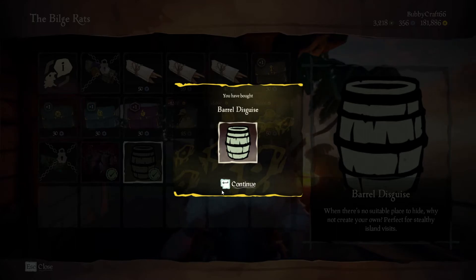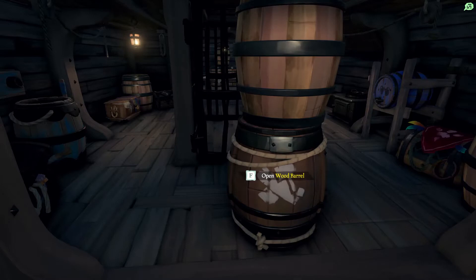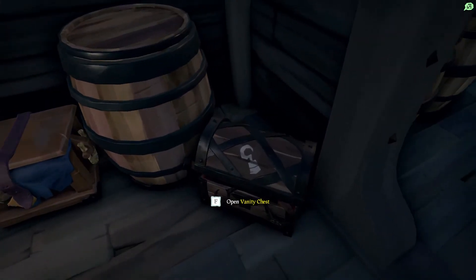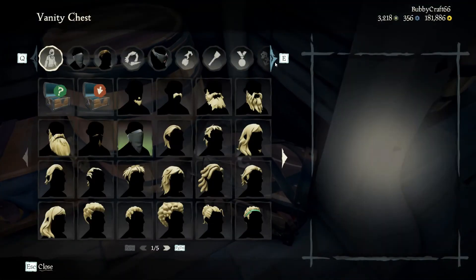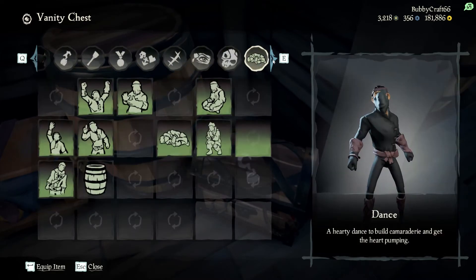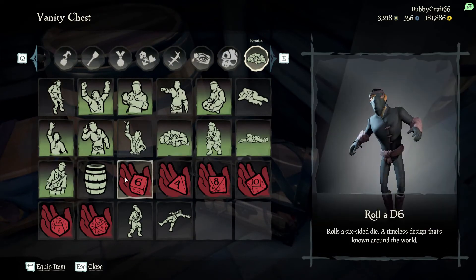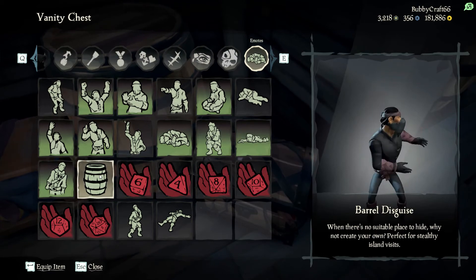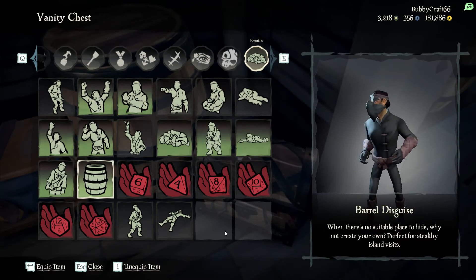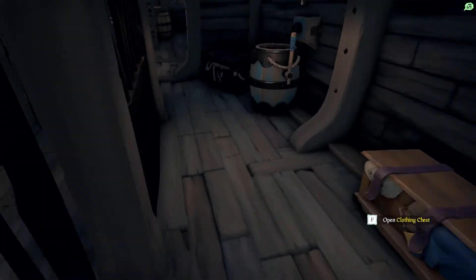Come back when you're buying the grog and I'm going to show you what that looks like when you use it. Once you have the barrel emote purchased, come over to your vanity chest anywhere on the ship — I'm on a brigantine so it happens to be over here where you just saw me go. Click on the barrel emote and equip it somewhere on your emote wheel.